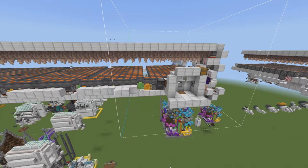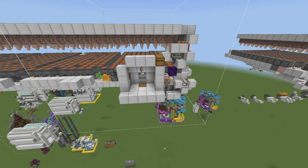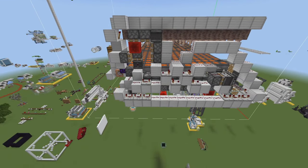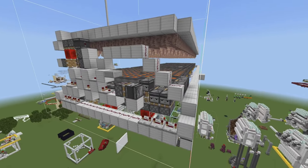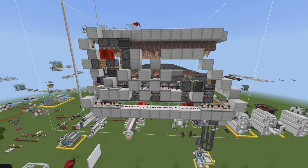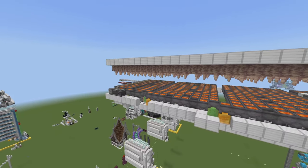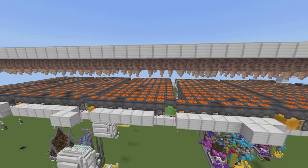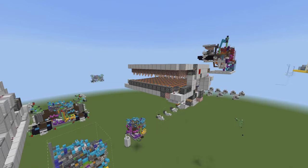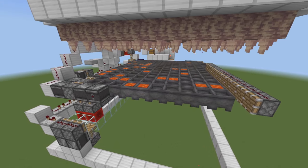This farm is also expandable — you can expand it up to the simulation distance you can load chunks in. On simulation distance four you could make this nine chunks wide and stand right in the center chunk. There's also an adjustable timing circuit out the back. Depending on how big you make the farm you can ramp it up fast or keep it slow. If your farm is small, keep it slow so cauldrons still have time to fill up.